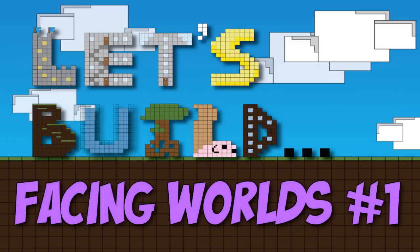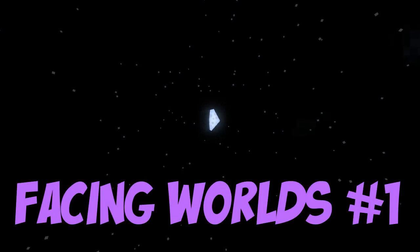Hey guys, welcome back to Let's Build Facing Worlds Part 1. Now I hear you saying already, what's Facing Worlds? It's not a building. Our journey starts in space — not outer space, but empty space. To make this map, what we've had to do is take a world and strip it completely bare of all the blocks. That small block there is just the one block left remaining — one wool block with a torch on top of it.